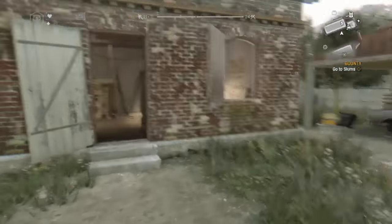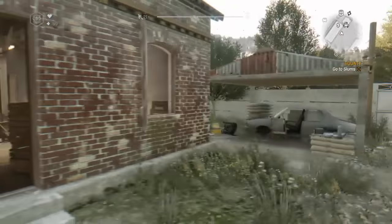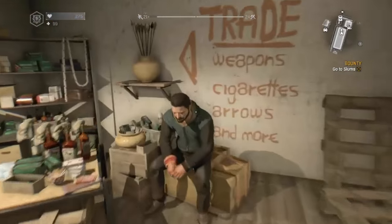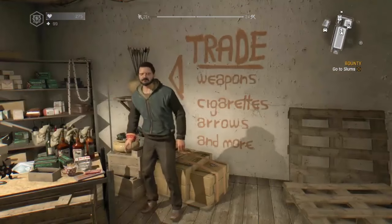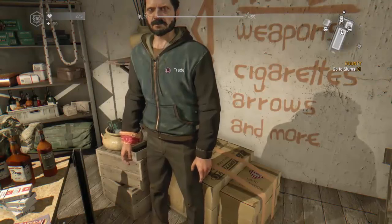So what you want to do is come to any guy who can sell you anything. It doesn't matter if they're in the tower or just roaming around the city or whatever. You can find them anywhere. There's a ton of people who will sell you something — any one of them will work.